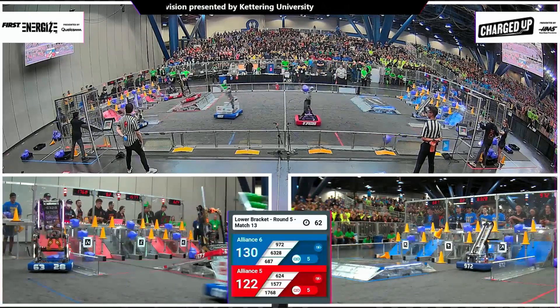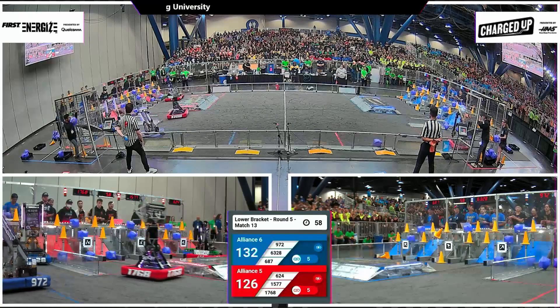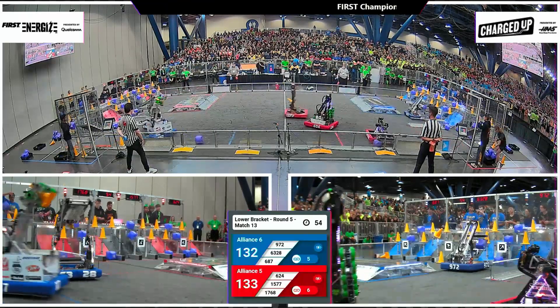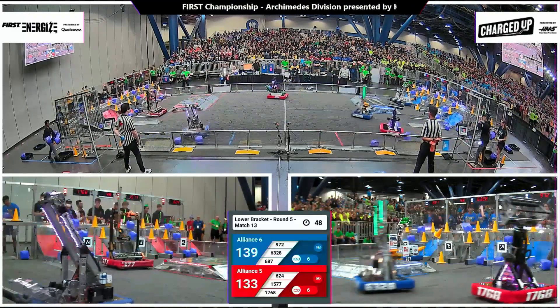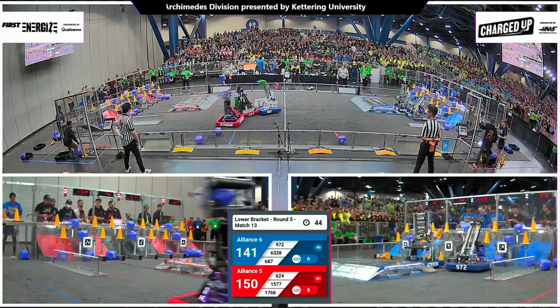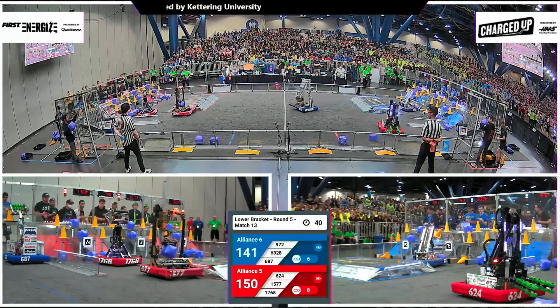Now it's Steampunk going for the mid row in the co-op grid. 624 working on the hybrid node, Neshoba following suit and heading back. Mechanical Advantage and the Nerd Herd crossing paths at midfield — now both with a game piece in hand. They're working on the hybrid row, looking for the scores, filling up the hybrid row for the Blue Alliance at 972.